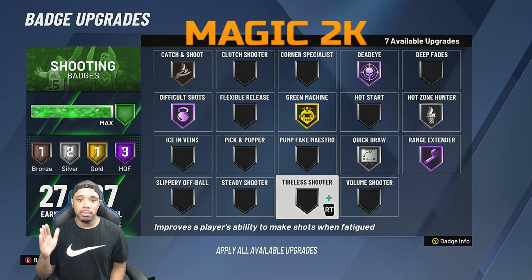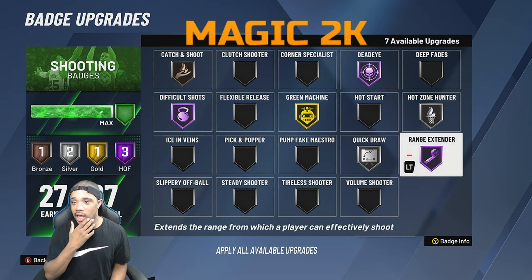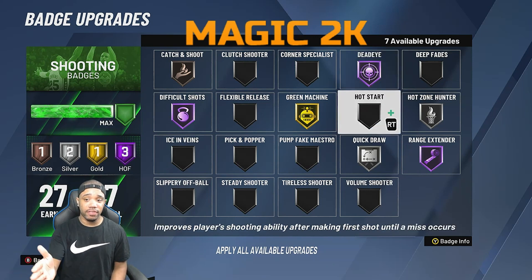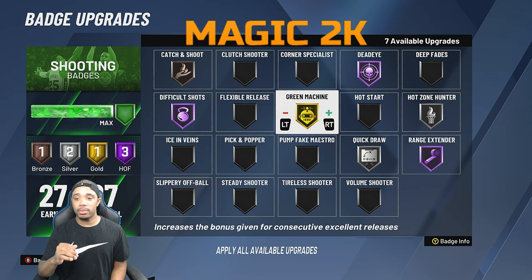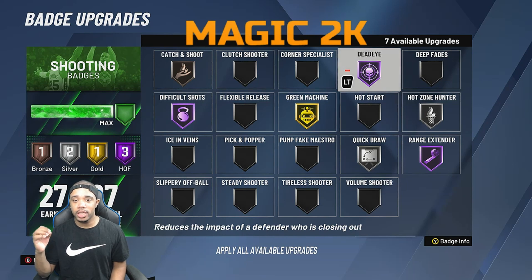I did not downgrade range extender. Range extender on Hall of Fame is a must for you guys because you have an 88 open three, and defenders will only guard you at a certain distance. If you're too deep, I'm not stepping up on a shot creator — I'll live with the shot. With Hall of Fame range extender and knowing your release, you can green it. Hall of Fame dead eye is also needed. You could run green machine on gold — it still activates just as much. High zone hunter on silver activates a lot too.